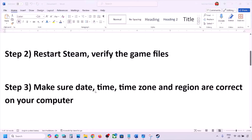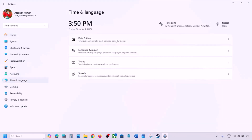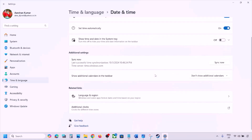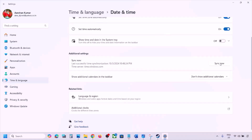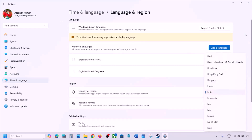The next step is to make sure your date, time, time zone, and region are correct. Open Windows Settings, go to Time and Language, then Date and Time. Make sure 'Set time zone automatically' and 'Set time automatically' are both turned on. Scroll down and click Sync Now. If you see an error in red, click Sync Now again. Then go to Language and Region and make sure the correct country is selected.